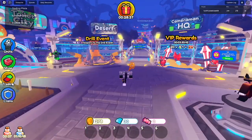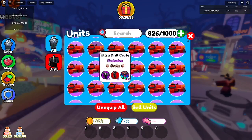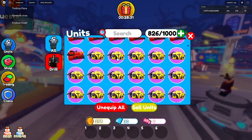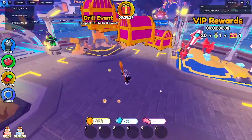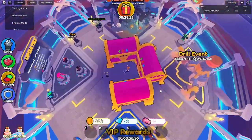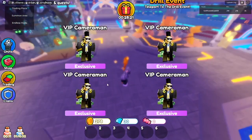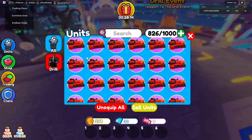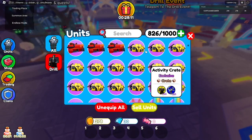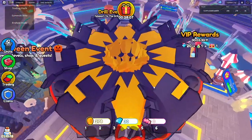Starting with the VIP crates — four VIP crates — and obviously we just get the VIP cameraman. I think we should do the activity crates next.